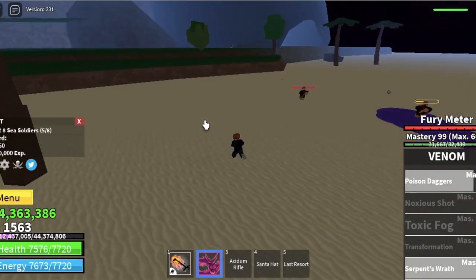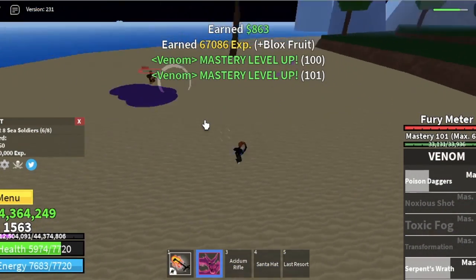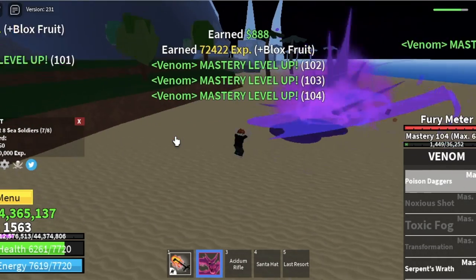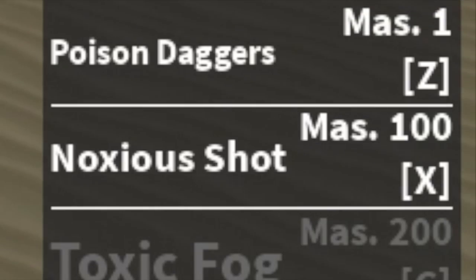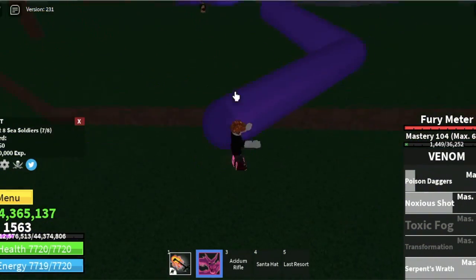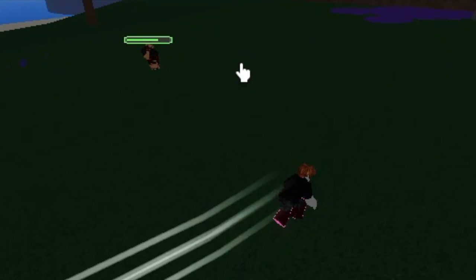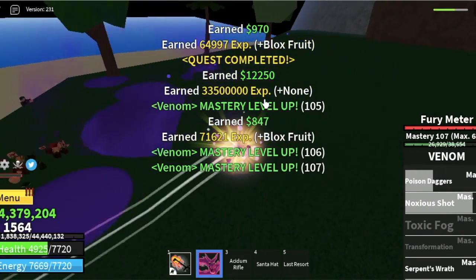Moving on — next up, we unlock our third skill at mastery 100. We've reached mastery 104 and now have Noxious Shot. Based on my experience, I think Noxious Shot has the highest damage output — I'll show it to you later. So now we have three skills to damage enemies or lure them. That's the damage of the Noxious Shot.